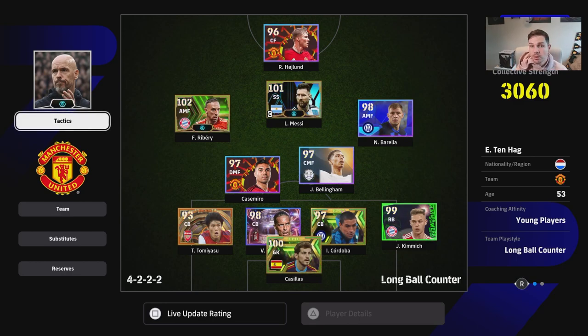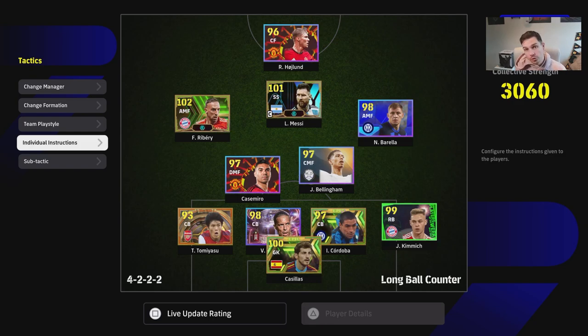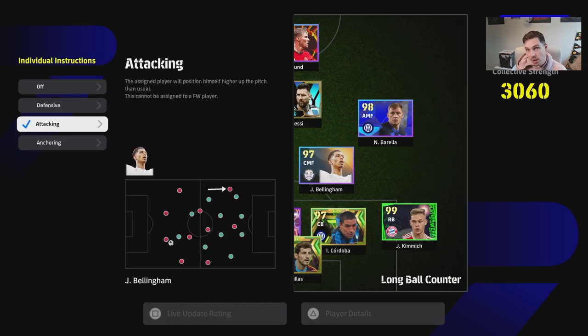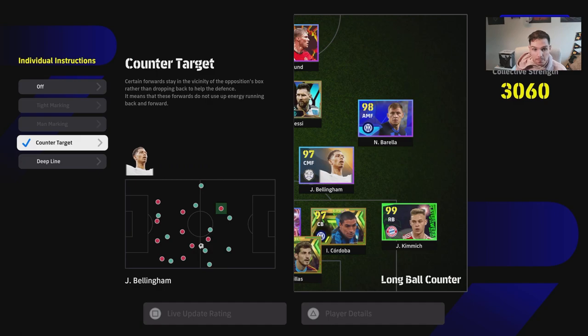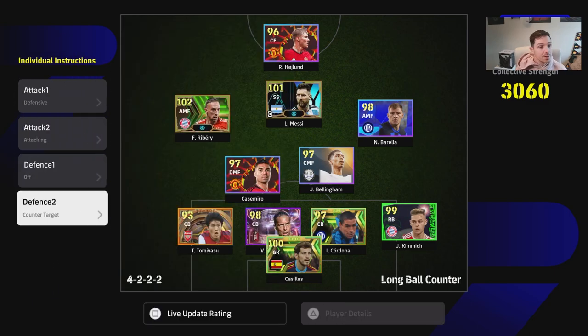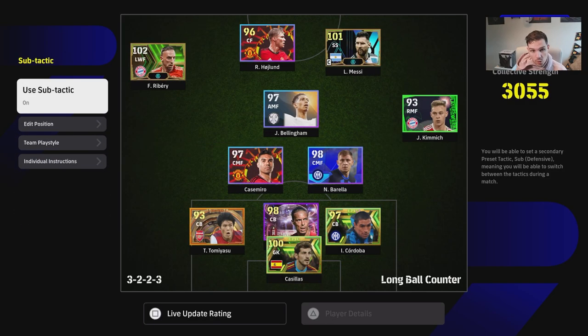With this formation we're playing a 4-2-2-2, which is essentially a 4-4-2, pushing up Messi as much as we can. Individual instructions are assignments you give to each specific player that override their team playstyle. We're putting defensive on our DMF, attacking on Bellingham, so we've got one defensive CMF/DMF and one attacking CMF/DMF, plus counter target on Bellingham to keep him up. I'd actually put counter target on Messi or Ribery or Barella depending on which side you like to defend on.